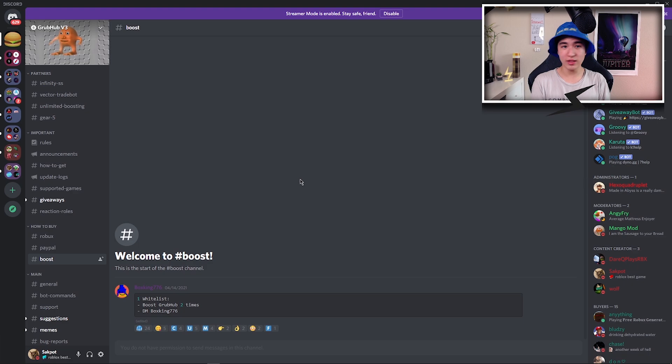Once you're in the script link in the description, you should see this page. This is going to be the Grubhub Discord where you guys can actually get the script and stuff like that, so you can get it right here.